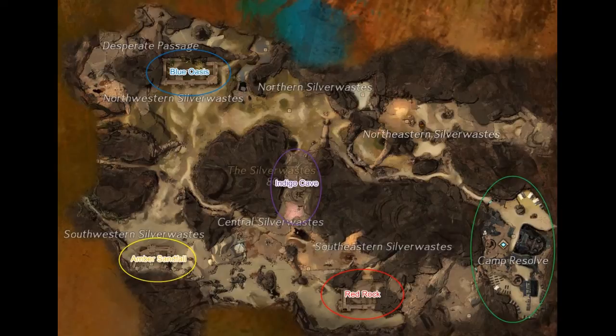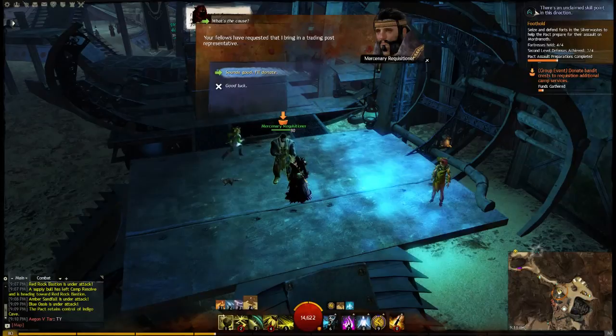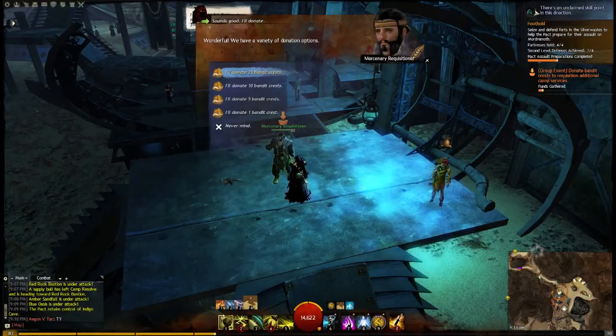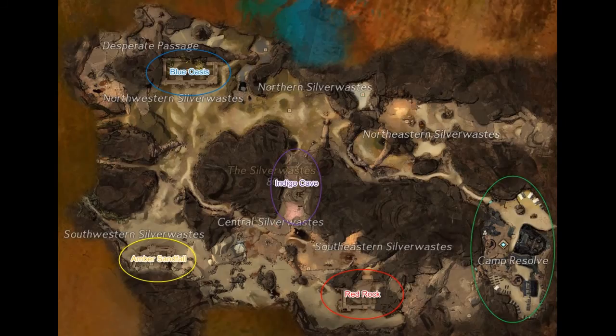This area is divided into five parts. There is the base camp, which is where the waypoint is and basically where you can launch all of your adventures from, and it's got a few different amenities that you can use. You can even get some more by donating Bandit Crests. If you do donate these Bandit Crests to the Mercenary Requisitioner at Camp Resolve, then you will get the Mercantile Mercenary achievement. The full achievement will be 25 Bandit Crests donated, and that will get you all tiers of that achievement. So this area is called Camp Resolve, and it's basically the starting area.